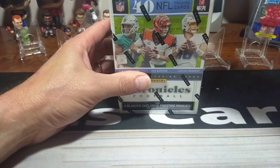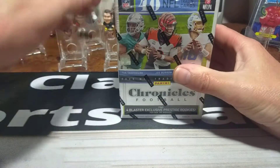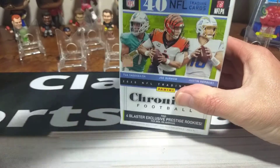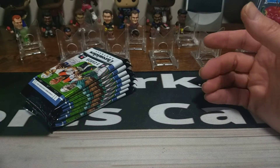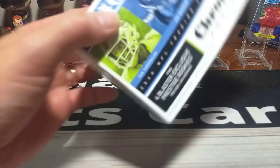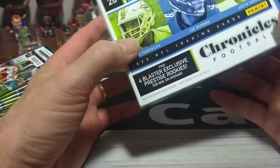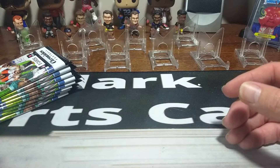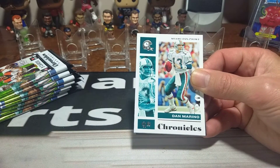Let's get into the one that never fails me — the good old Chronicles football. This is 2020. So we're looking at Joey B, Tua, Justin Herbert, Jalen Hurts, Jordan Love, Jonathan Taylor, Antonio Gibson — you name it, they're all in here. A bunch of good rookie wide receivers as well. We've got eight packs right there, five cards per pack. We're looking for the pink parallels in this. It says find four blaster exclusive prestige rookies, but honestly I care less about the prestige — we're after the Prism Black. That seems like the product everybody wants.